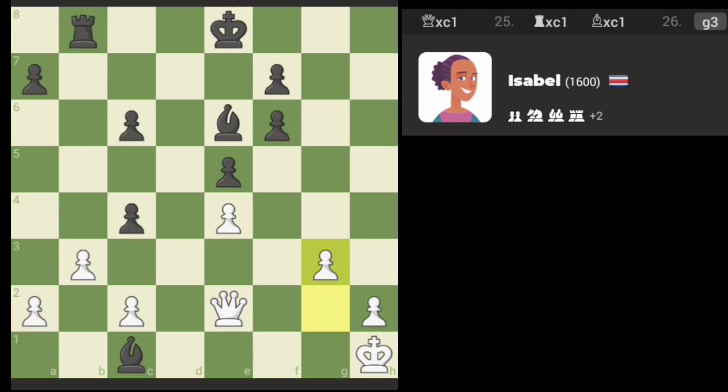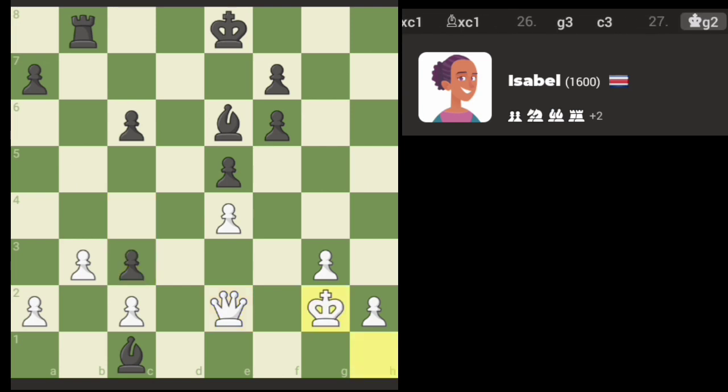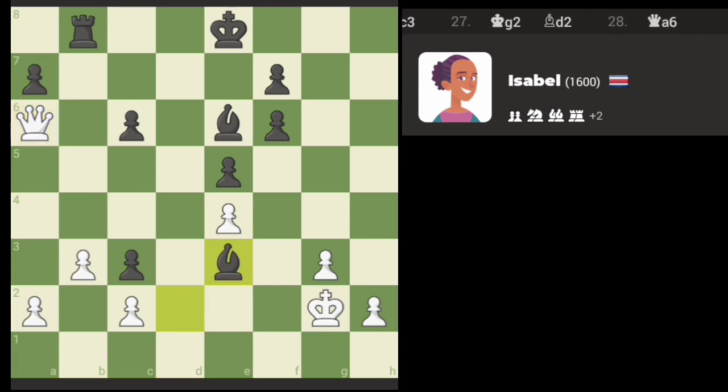First order of business: let's open up space for the king. I just want to avoid some mating patterns there. This attacks a bunch of things, and the engine is not going to be able to defend all of it.